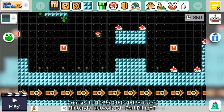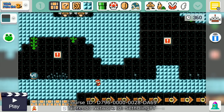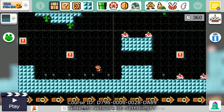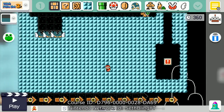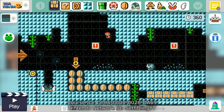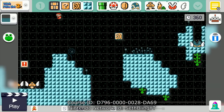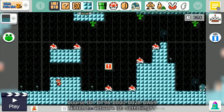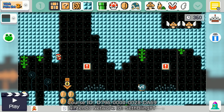If you want to try the level for yourself, as always the code is on the screen and you can go try it in the game if you have it. Once you try this level, all of my other levels are kind of linked from that one level. So go try it out if you have the game. Thanks for watching.